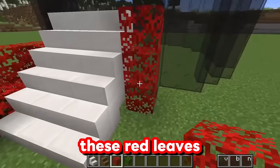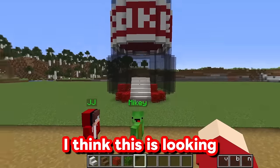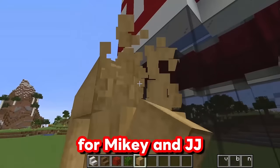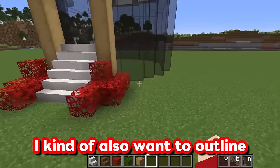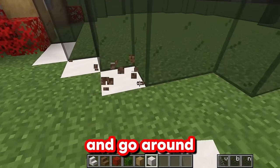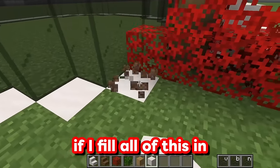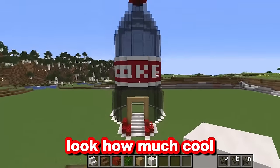Something looks wrong — it just doesn't look nice enough. Maybe I should add some decorations around, like these red leaves and some regular leaves. These red leaves are so amazing — they look really red and match this Coca-Cola bottle. I think this is looking amazing so far, but I want to add some extra details, like strips of logs going around the staircase to outline the entrance and make it way easier for Mikey and JJ to see.